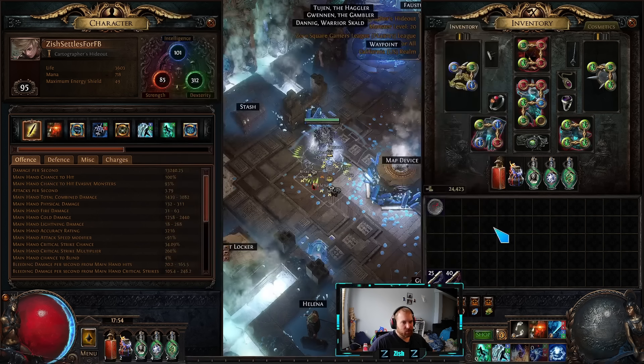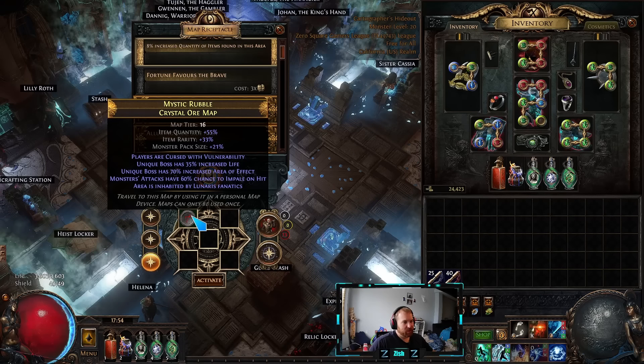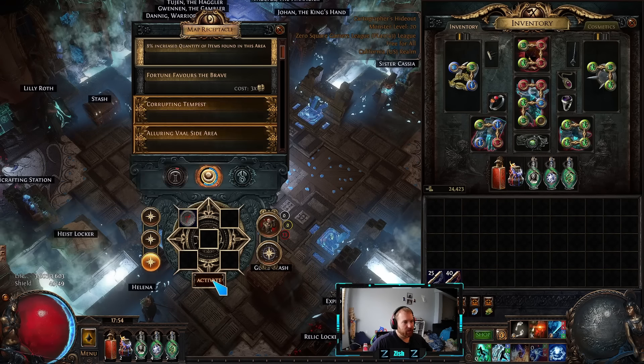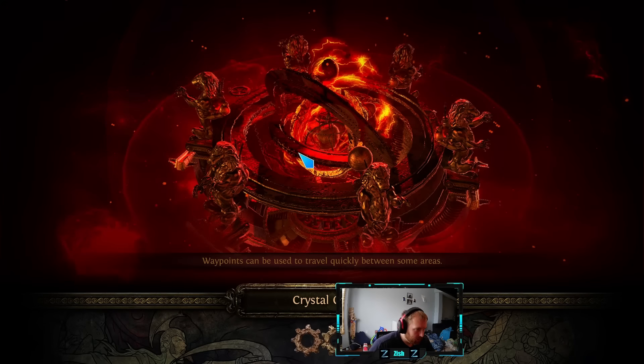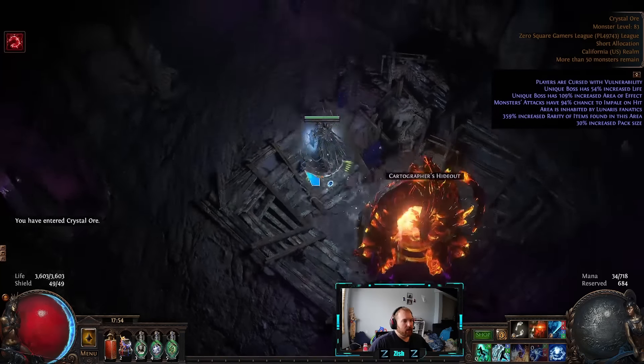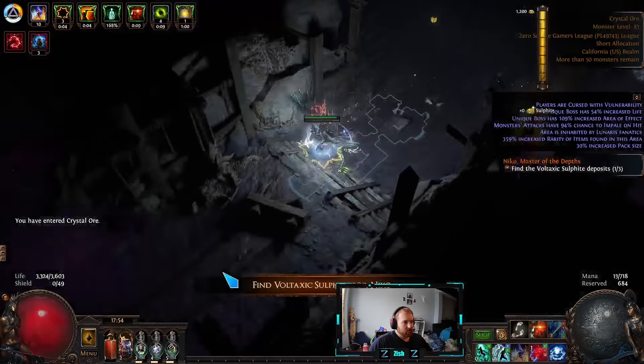First things first, I'm going to do a map showcase to show you what the build is looking like. I'm going to run this crystal ore with Maven — I'm doing a destructive play right now, so we'll do this with Maven influence on my destructive play tree, which I'll talk more about later. You can see what the build is looking like. I've got my additional strike and my damage is still pretty good on a five-link.